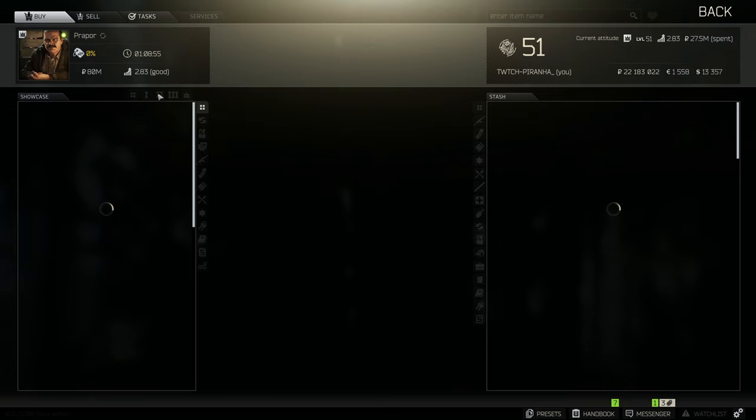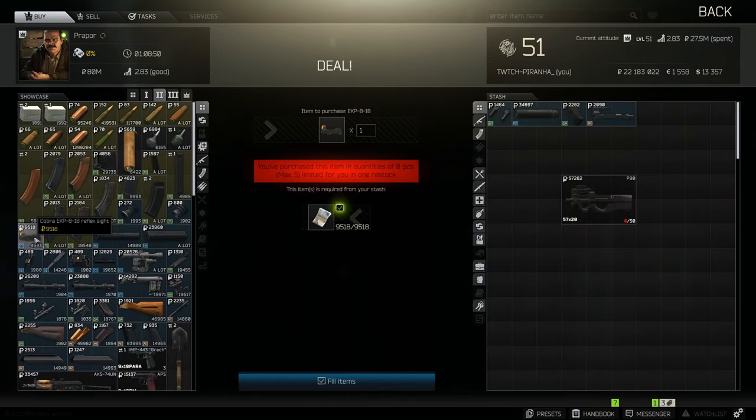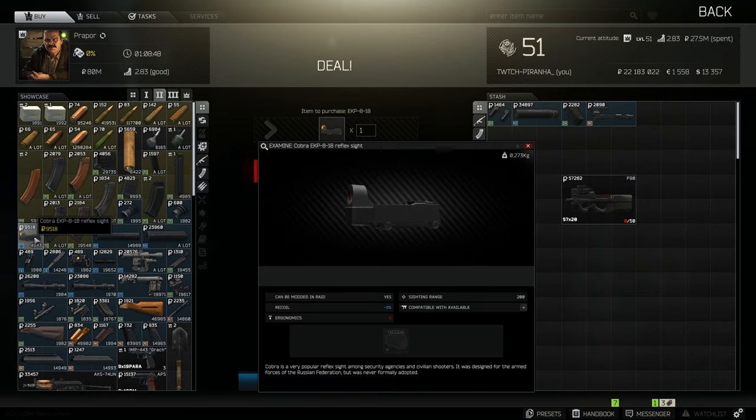Of course, if you want low recoil you need to go to Prapor tier 2 and get yourself the Cobra EKP-8 reflex sight.